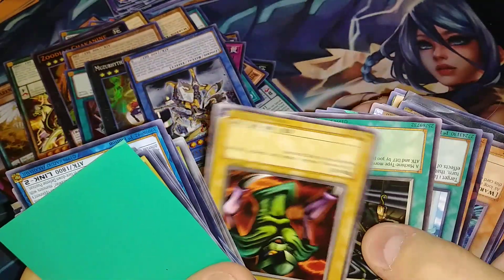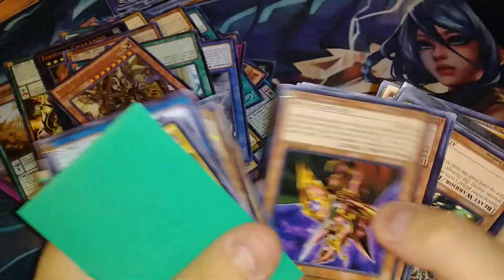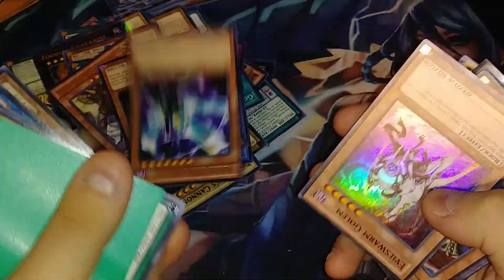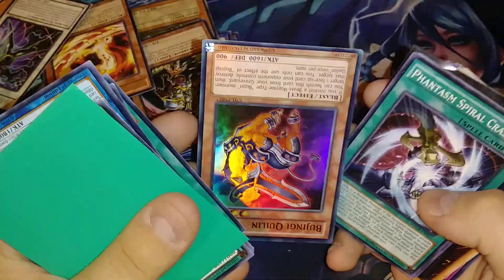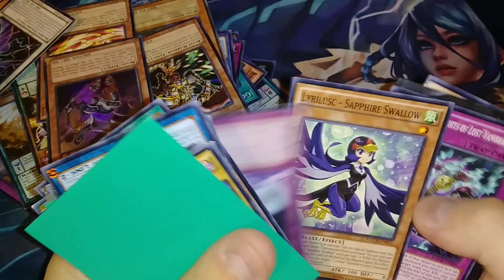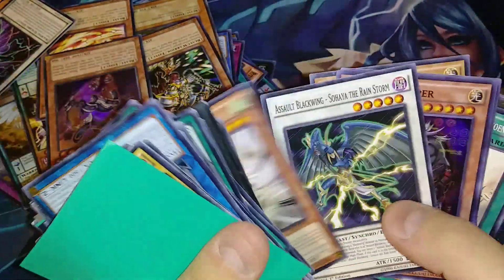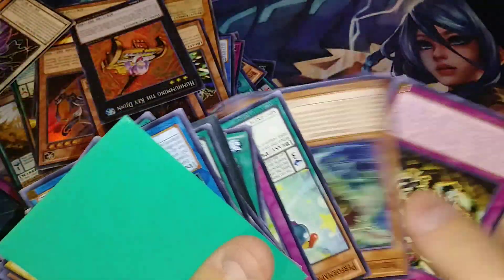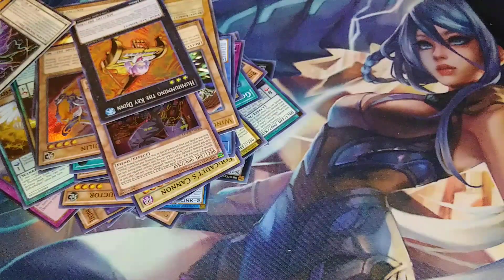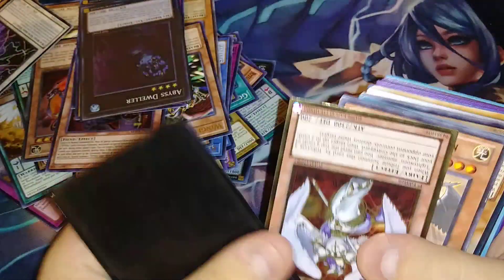That's all right. LOB stuff — wait, you guys saw that, I got that on recording. Duelist Pack Battle City. This collection is just all over the place — like usually when you buy a collection you kind of know what to expect, but this whole collection I cannot predict. It's Maximum Crisis, LOB, Legendary Collection Kaiba — it's weird. Like there's new stuff, old stuff, all mixed together.